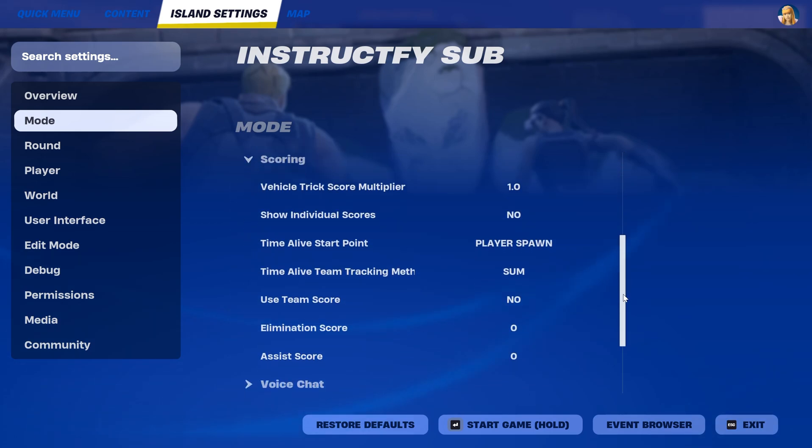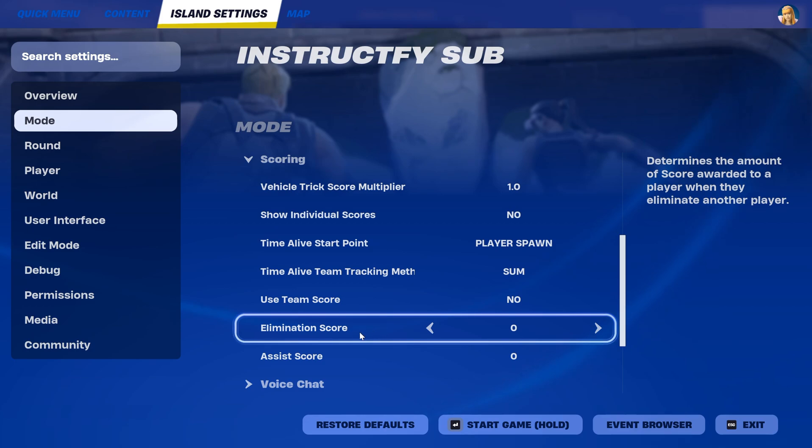Then from there you have to scroll down a little bit more. You have to go to the second last one where it says elimination score — make that to 1.